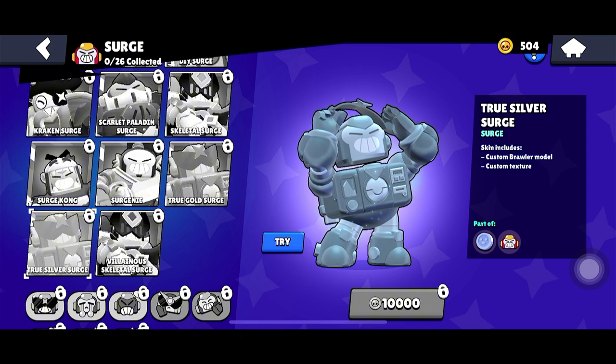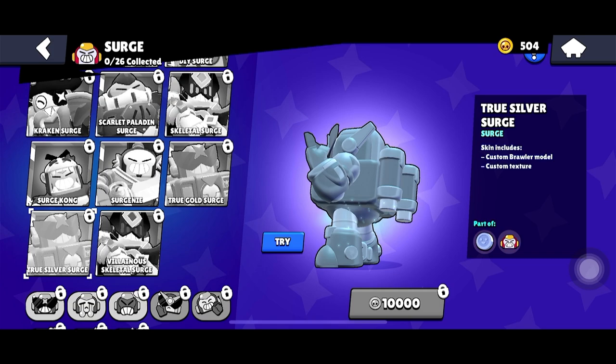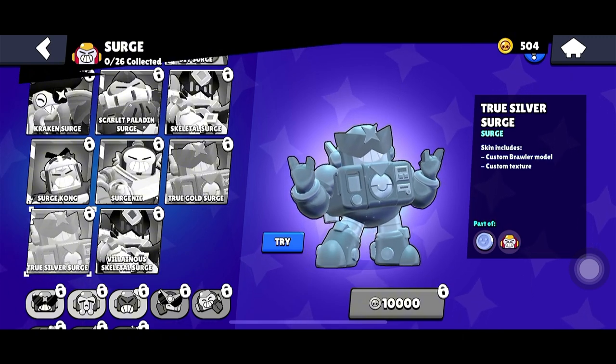At number 10, we have the True Silver Surge. The silver skins used to have that bling factor, but not anymore — there are just too many good skins now. This one costs 10,000 coins. While the shiny silver look is pretty and sleek, that's all you get — no extra animations, no special features, nothing.